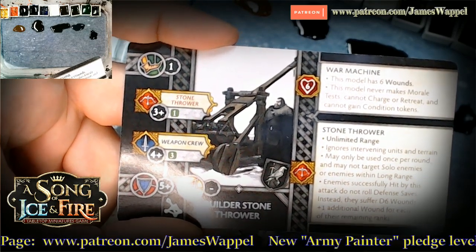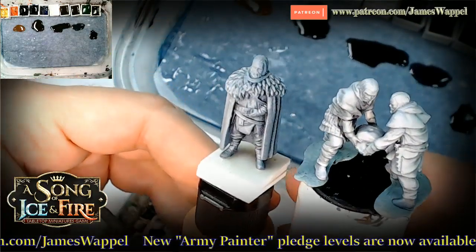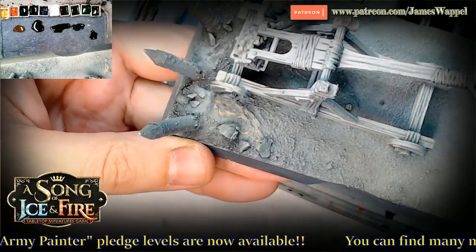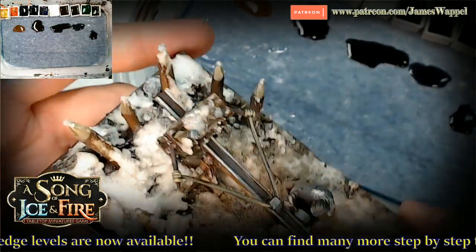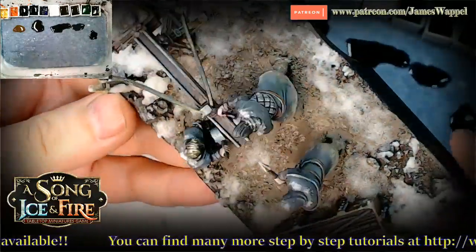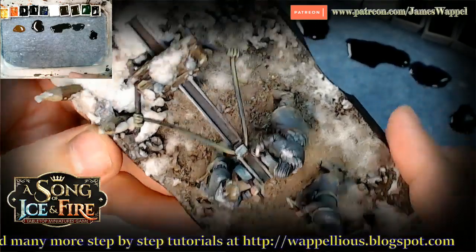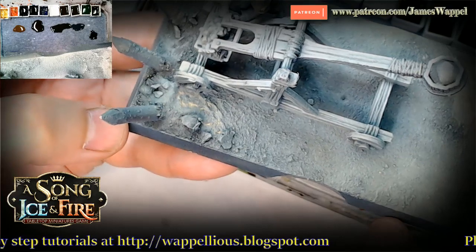What I've done is take some of the crew off here — these two guys are going to go back here. I've added this little pile of rocks, and your commander guy goes right over here. Also added a few other things: some stakes right here, and I've got an example of the scorpion bolt thrower. We did the stakes, we have some rocks, and hopefully we'll have time to do snow and mud effects.